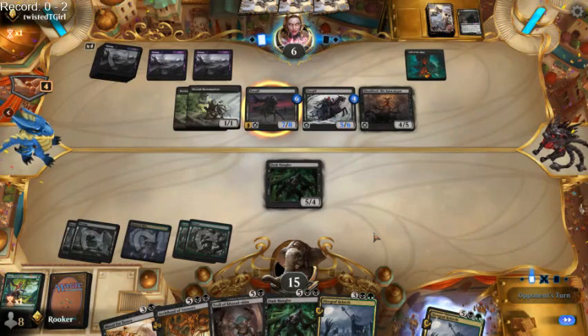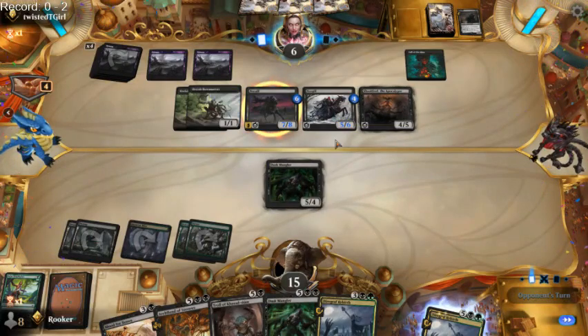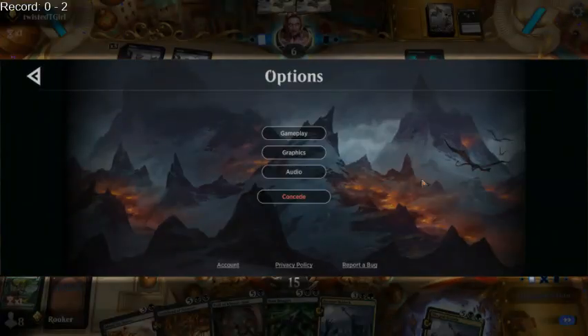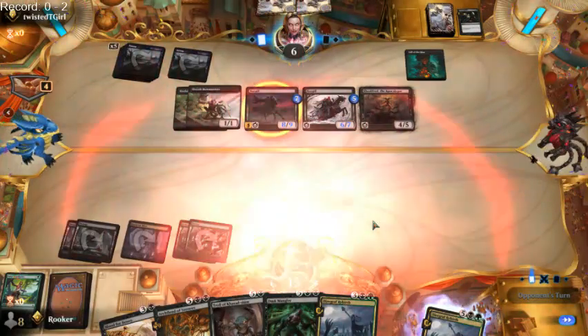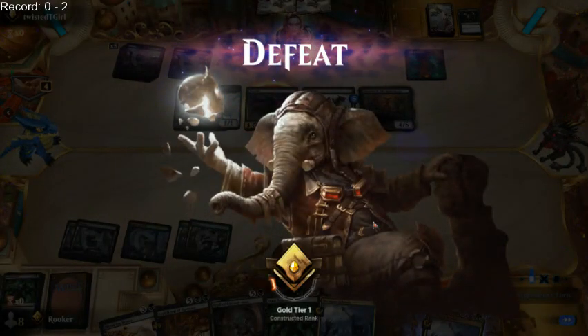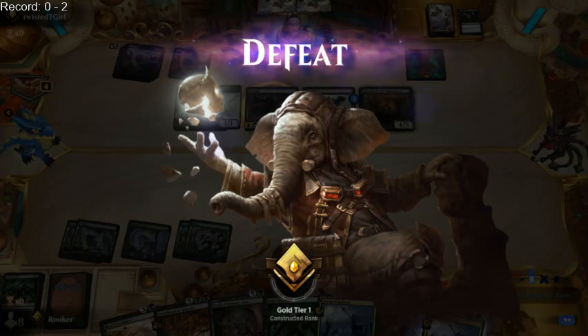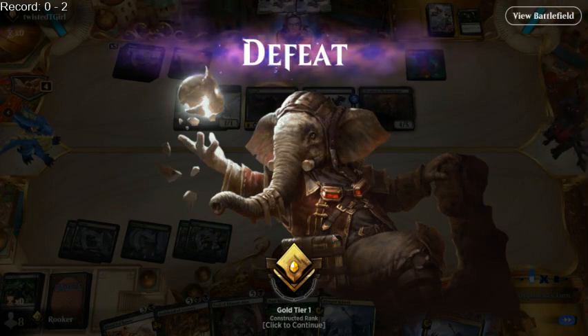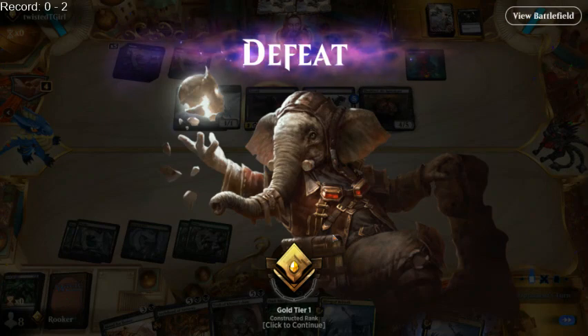Opponent, you're going to swing in and force me to chump. If opponent hits me with Nazgul — yeah, I'm dead. That's lethal. This has been a little rough. I don't know what has been different. I guess the difference is I slowed down the game plan by taking out the Arboreal Grazers. Let's get to game four and see if we can turn this around.